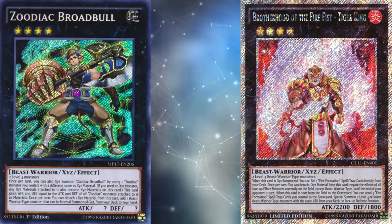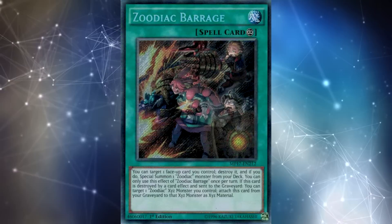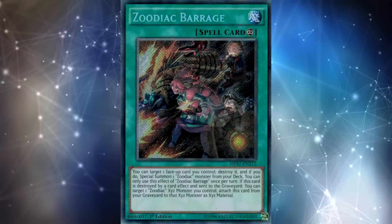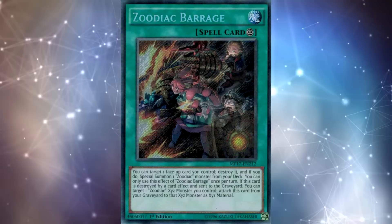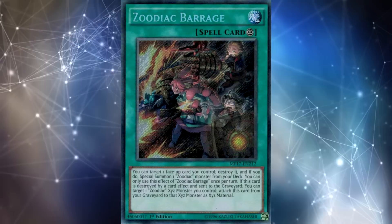Even on paper, is that good enough for people to realize these cards are super powerful? If the Zoodiac cards' actual main deck ones weren't that good, maybe they wouldn't have been so successful. But Ratpier was really good, and then you have a million other ways to get to this combo — Fire Formation Tenki, Terror Top, Zoodiac Barrage — all these cards in your deck mean that every single turn you can get that combo off. And by the way, the two monsters that you summoned from your deck are level four, which means you can summon Daigusto Emeral, and now you can do that combo every single turn.